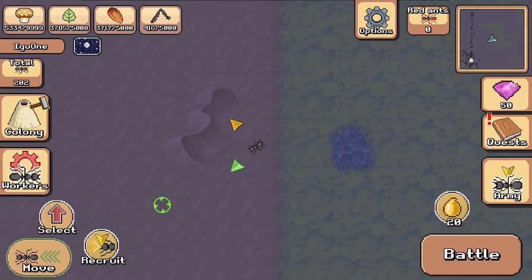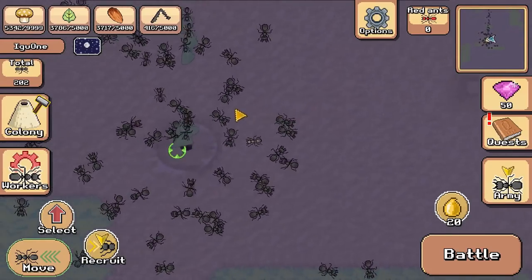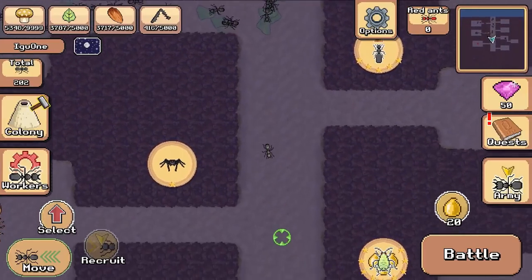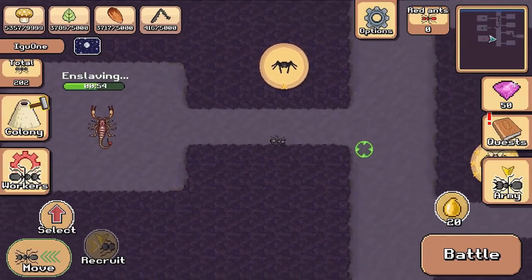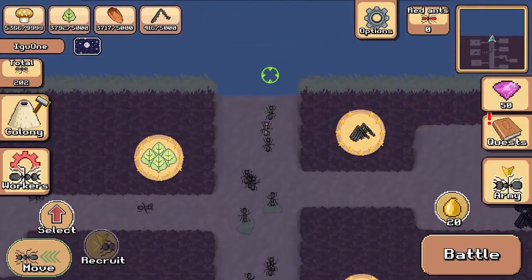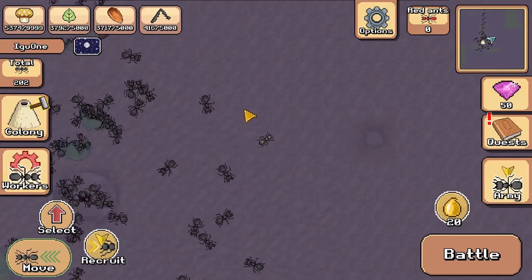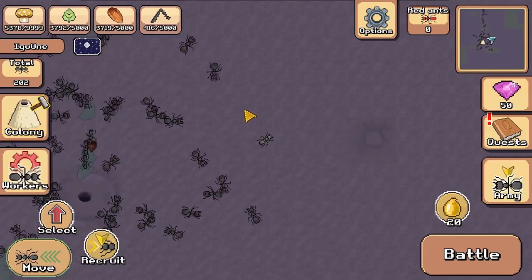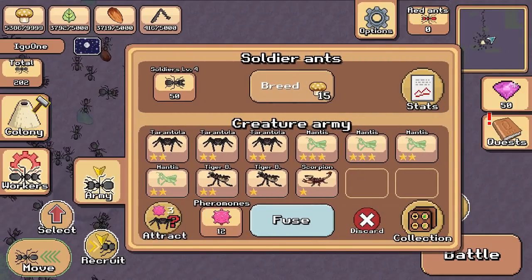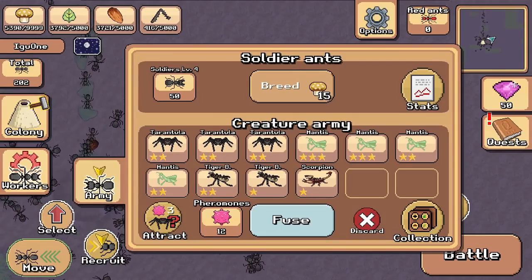We're not going to do that one today. What we're going to do is attracting, and then hopefully some fighting once we get to it. I wonder how long that guy's going to take anyway, because I want to be careful with the attracting if he's still going to be around. Oh, he's going to be done in less than a minute — okay, that's good. I think I'm just going to not waste time and immediately try, just because it's going to be eating at me. Am I going to get a two-star scorpion? I think I'm going to hold on to the three tarantulas, basically because I need troops.